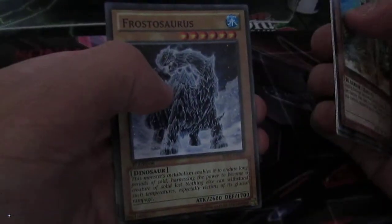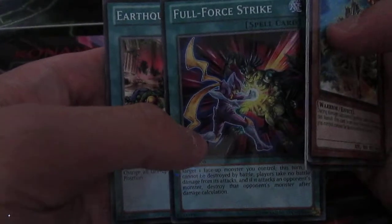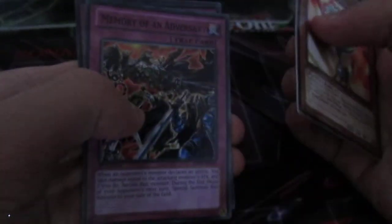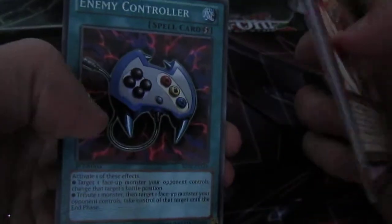Shield Warrior, Kaiko, Frostosaurus in Rare. Full Force Strike — I never expected that. I don't know how good that card is. I've got Earthquake, and Enemy Controller. I really like that card. Even though it was on the Banlist, I'm quite happy with that.